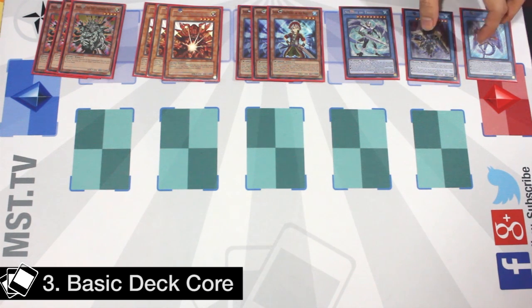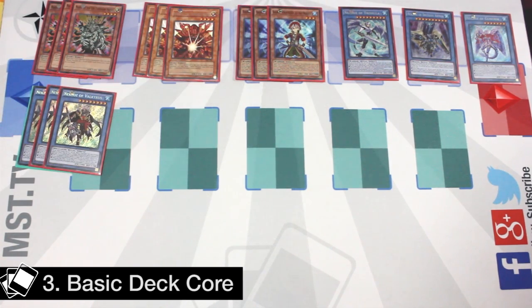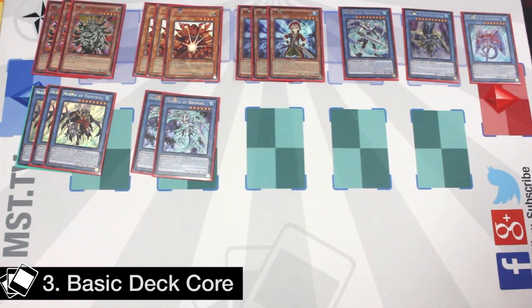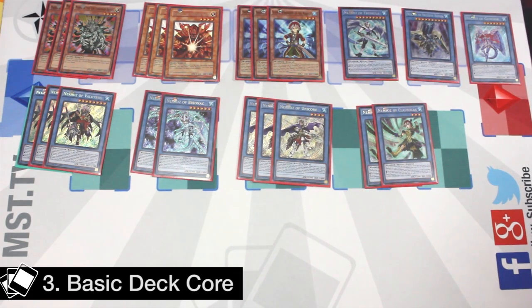Ideally you search the win conditions. Most players will play one Trishula and either a Decisive Armor or a Gungir. It's important to note that Gungir is very useful because it protects the Dijin Lock. You can play two to three Valkyras, which are very important combo pieces for the Emerald play I'll be showing you later — it's a very good utility card. You also have to play two Brios and three Unicores. You play one to two Clausolas, which is just a connecting card. Brio, Unicore, and Clausolas are all connecting cards.